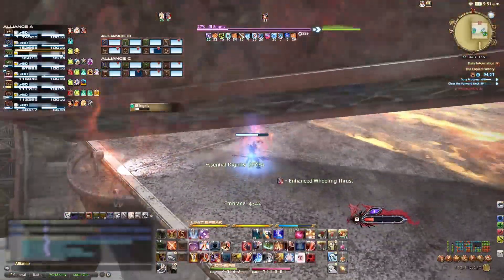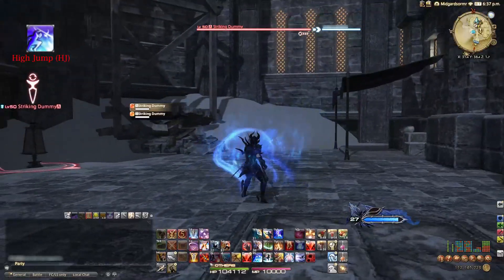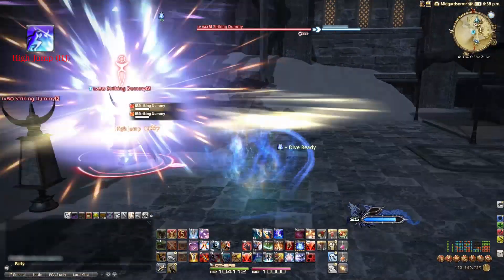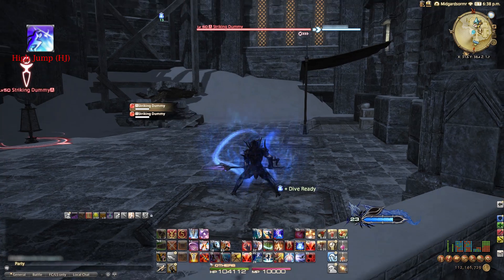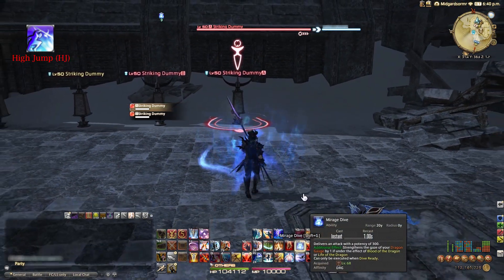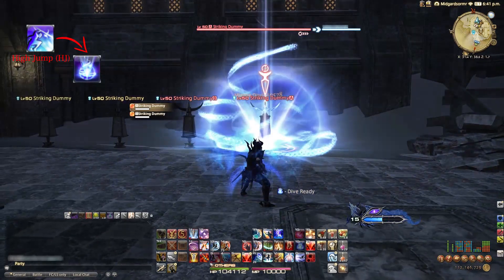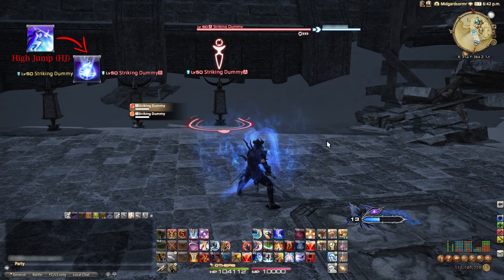We have High Jump, which allows us to jump to a boss, hit them, go 'psych,' and jump back to where we were, confusing the hell out of them probably. It also gets us Mirage Dive, which allows us to shoot a small white dragon from our body and slightly opens the dragon's eye on us.